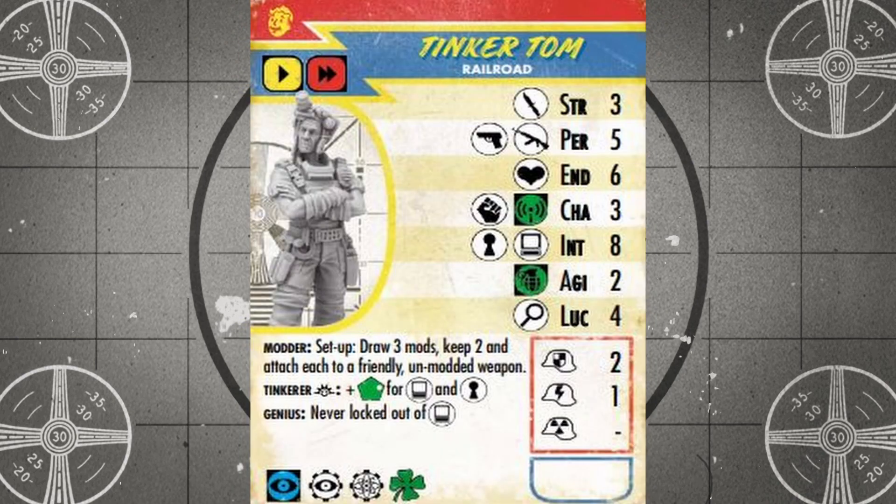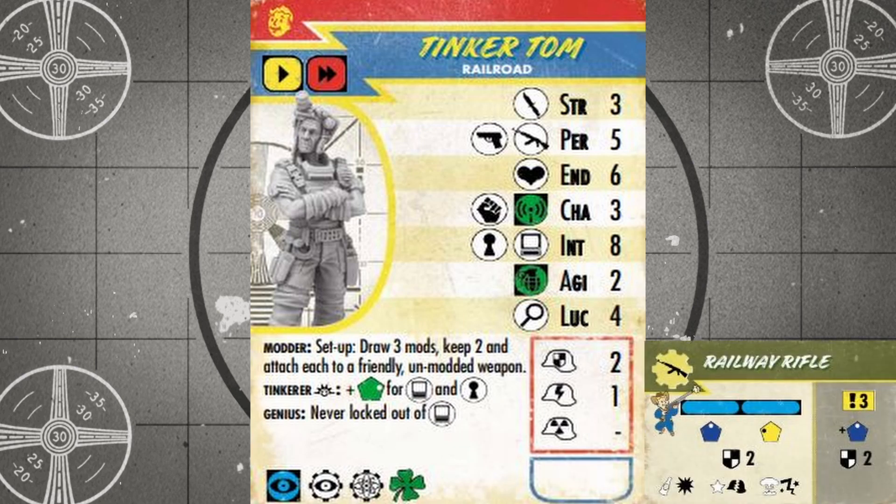Moving on to one of the more versatile units in the Railroad, we have Tinker Tom, who is my personal favorite of this faction. At just 56 caps, Tinker Tom is a steal of a deal. He's the Railroad's most balanced objective runner, hacking and lockpicking on an intelligence of eight, and he searches on a luck of four. He can't be locked out of any terminals because of his genius special rule, and his Tinkerer aura ability lets him and any friendly models in his green presence range add an extra accuracy die when making any lockpick or hacking tests. On top of all that objective goodness, Tom is a half-decent ranged combat unit hitting with pistols and rifles on a perception of five, and that range stat goes up to a seven when using the Railway Rifle due to the faction's specialty, so I'll be giving Tom this weapon nine times out of ten.